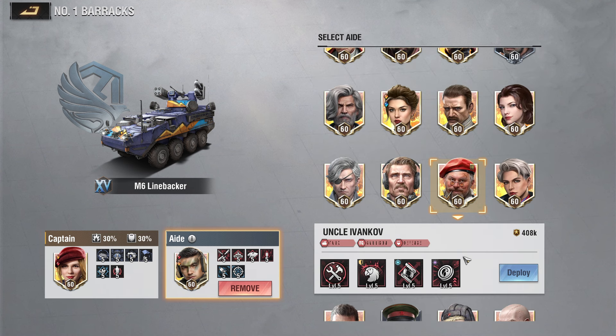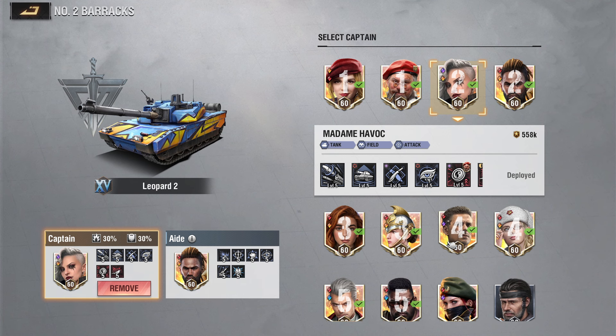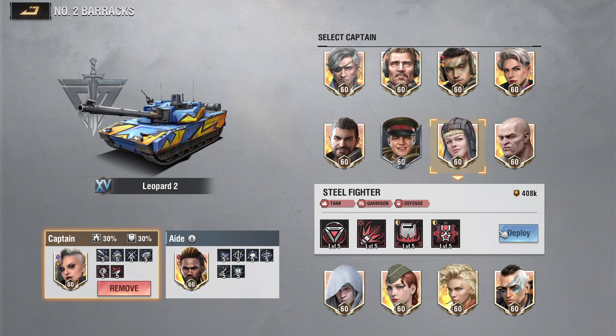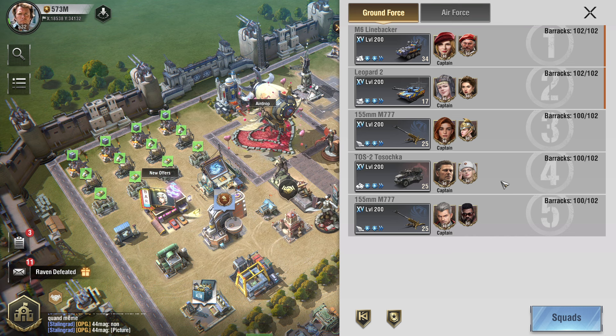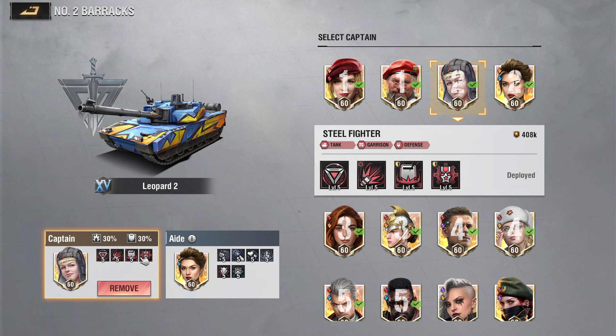Then I'll come back and assign Steel Fighter as captain and Torn Countess as aide. Why assign those two together? Because Torn Countess enhances the shields of other officers, so I want to enhance the best shield in the game — Steel Fighter. She has the best shield: a 2000 coefficient for 5 seconds. I want to enhance that shield, especially when it's applied to the base.